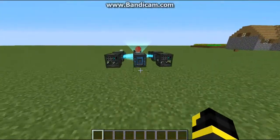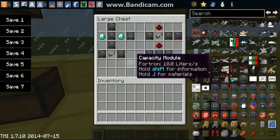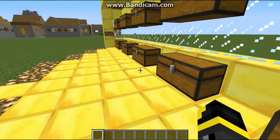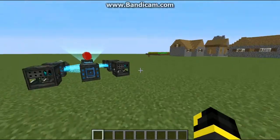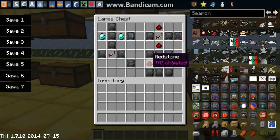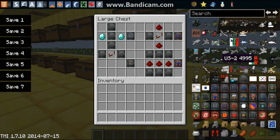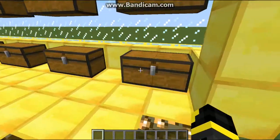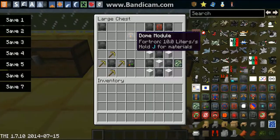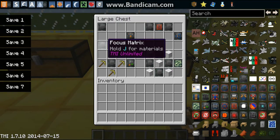To create a captivity module, which makes more room and more power inside the field, you're going to need two focus matrices and a redstone repeater. To create a speed module, which speeds up the building and transfer process, you need three redstone and six focus matrices. To create a dome module — one I personally like for flat worlds — you just need two focus matrices.